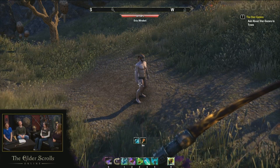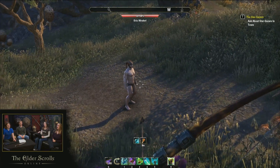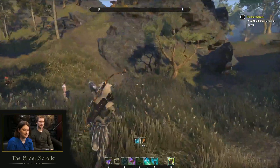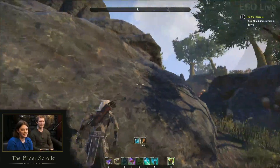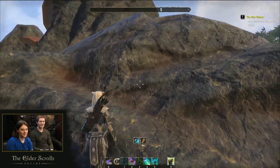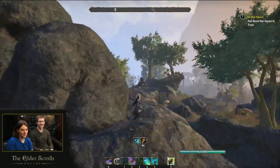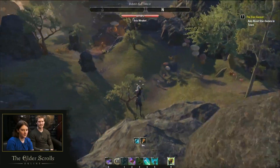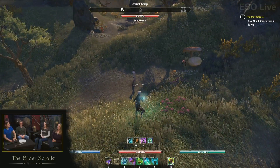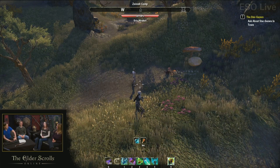Viewers also noticed that the character's legs track the ground level — a new option you can toggle on or off. You can stand partially on rocks and your character visually adjusts, like a Captain Morgan pose on terrain. To reiterate, the buff trackers shown on screen are coming to console as well as PC — available to everyone in the base game.